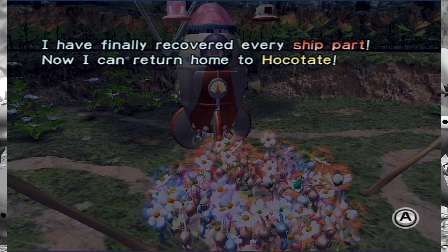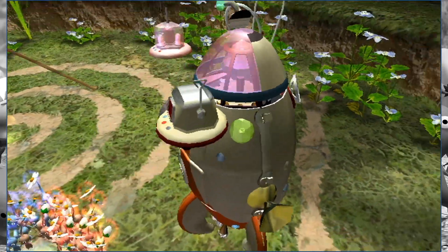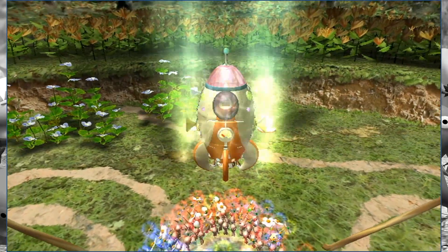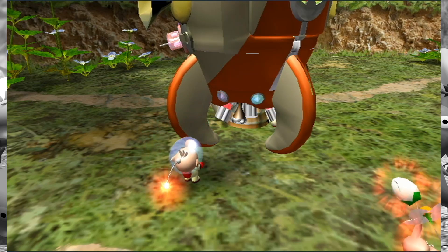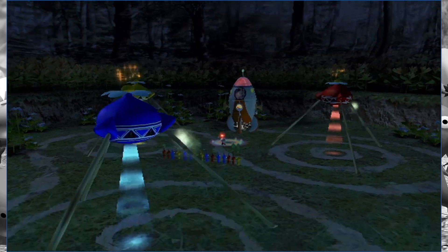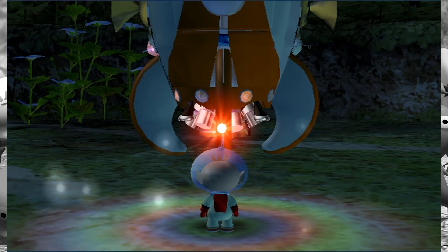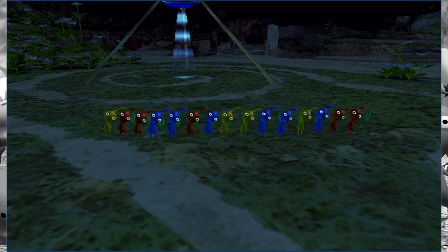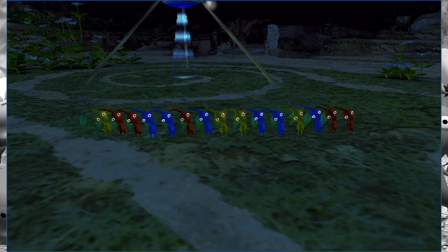I have finally recovered every ship part — now I can return home to Hokotate. The dolphin is finally complete in only 10 days. Hot dang, this was a task. But it is a task that I am glad I have accomplished. And with that, the day ends automatically — we don't go to sunset on day 10. We get to see Olimar bid a fond farewell to his new friends, his faithful Pikmin companions who have helped him through this tragic task of trying to survive on a foreign planet.